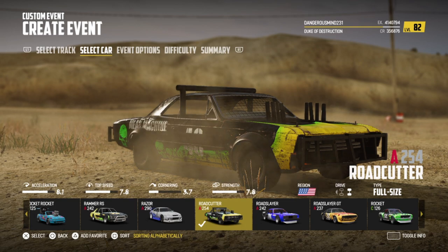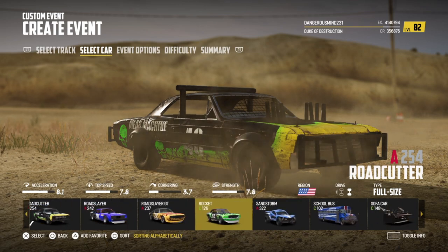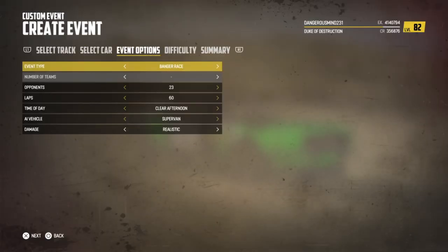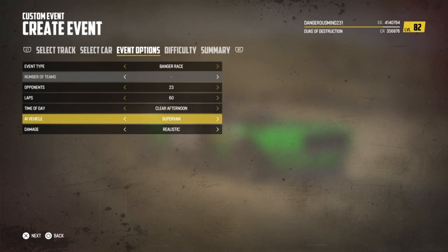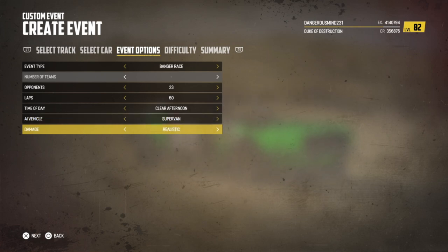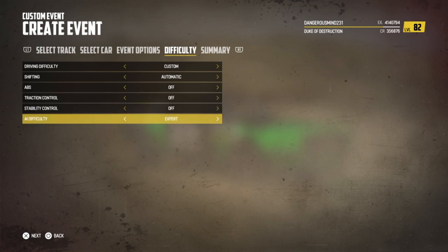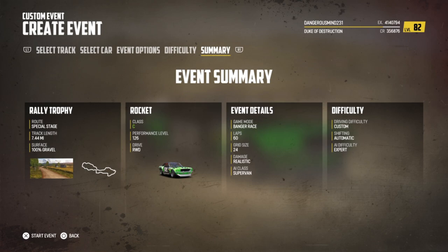There are two methods I want to show you guys today. The first method is just to wreck yourself as fast as possible, so get a weak car. Go to banger race, set 23 opponents, 60 laps, and for the AI vehicle you can do super van or lawnmowers — I'm going with super van. Set damage to realistic, difficulty and AI to expert.